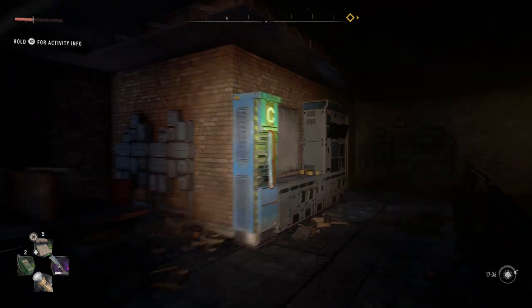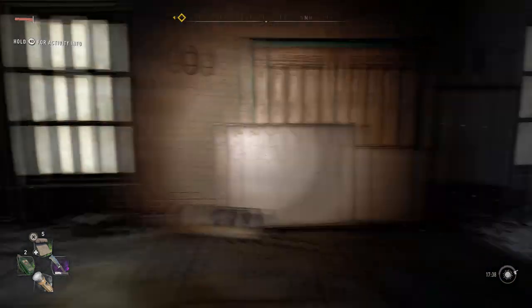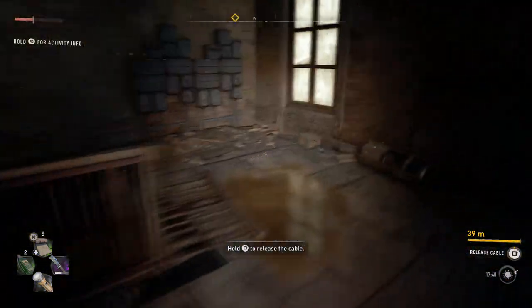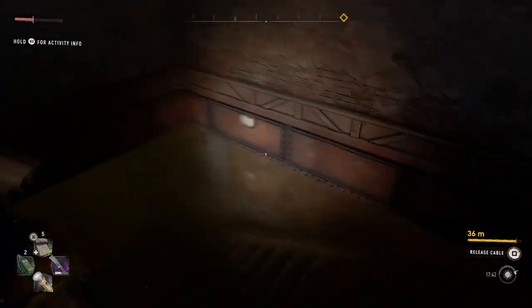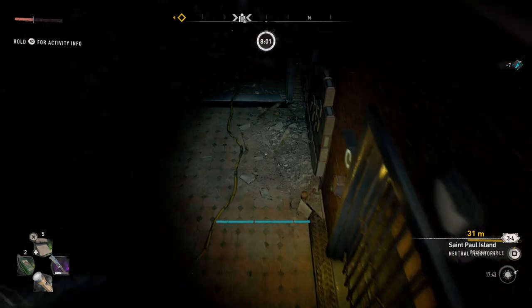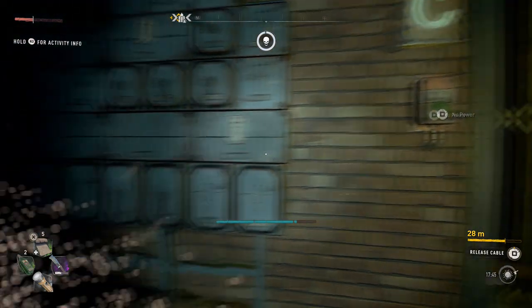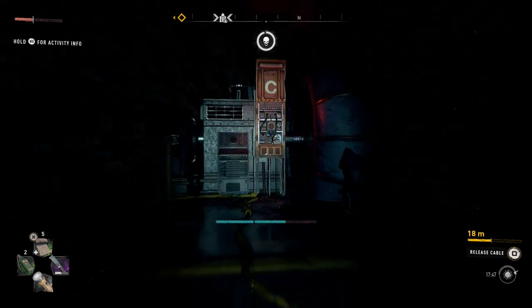Generator C is going to open those gate C's. There's nothing else here. So we're going to connect that generator now — shortest distance as possible. Dive down. Follow the cables. We have another gate to open later. Follow the cables and there it is: generator C.